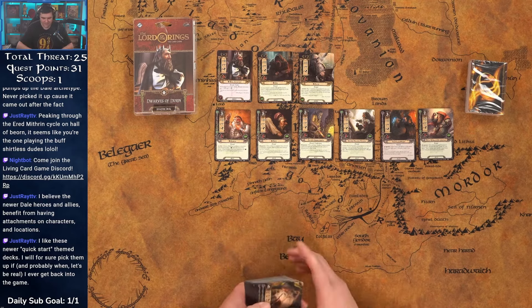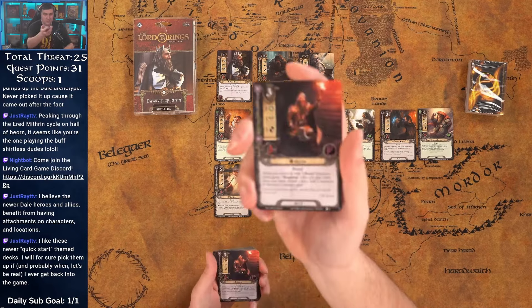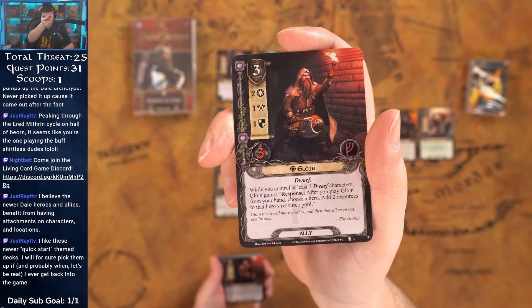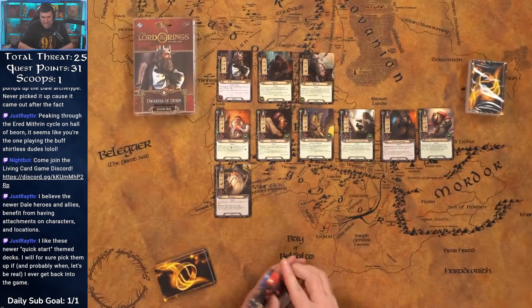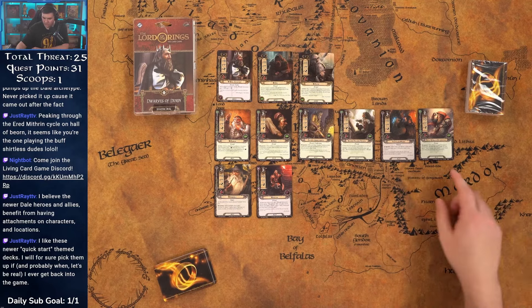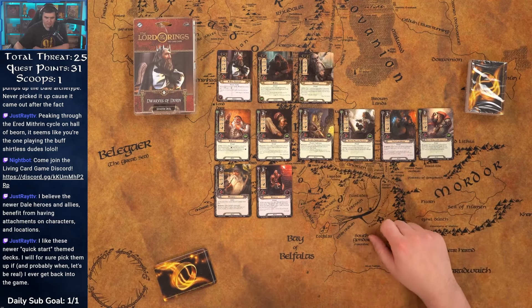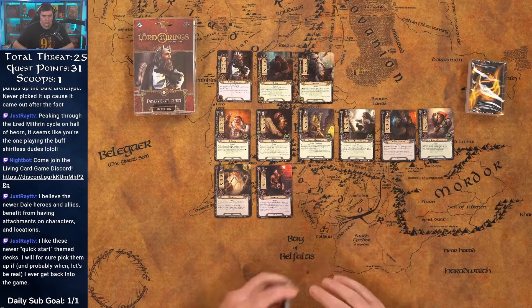Gandalf is great — big fan. We also got Gloin: three cost, two/one/one/three. While you control at least five dwarf characters, after you play him from your hand, choose a hero and add two resources to that hero's resource pool. That basically turns into a one-cost hero and you get five resources very quickly — especially with the miners. If you get lucky with the Prospector turn one, you discard the Miner, now you have five dwarves on the table and everything starts to synergize.